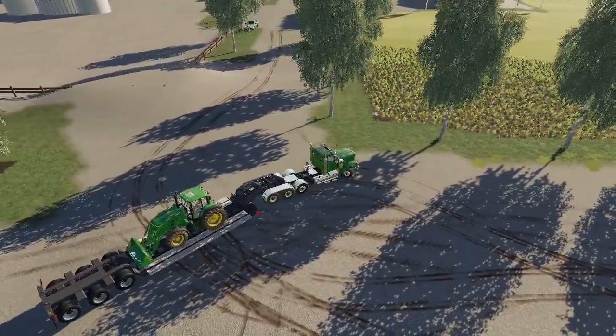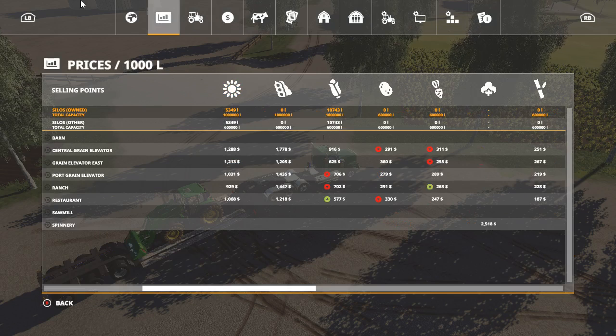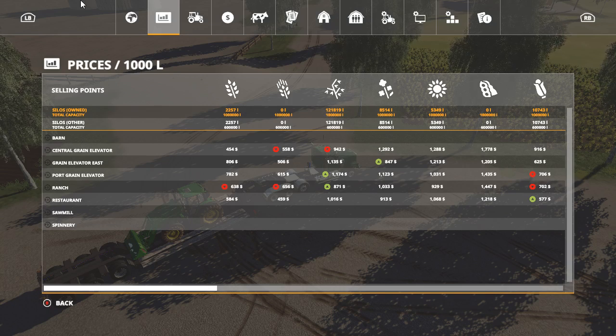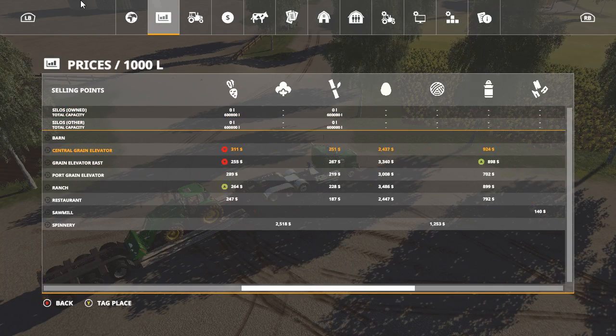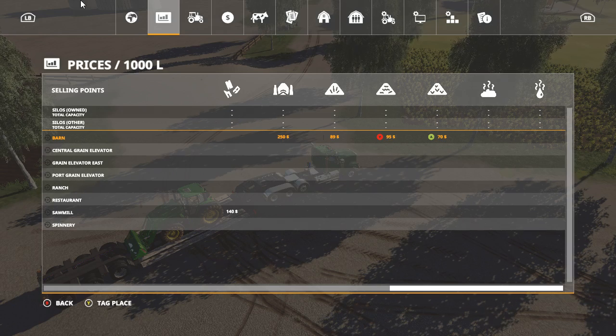Quick heads up on what we got going on — here's our cows, everybody is doing pretty well. The market is going well too. The soybean market is still fairly decent. The restaurant actually went down. Central grain elevator still isn't working but we're dealing with it, we can live with it. Grass has gone up, same with silage — silage is $250. Straw is $89, grass is $59, and hay is $70.